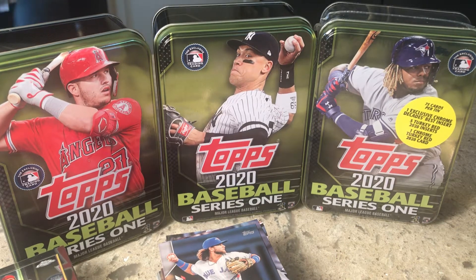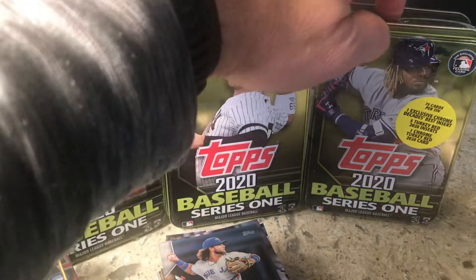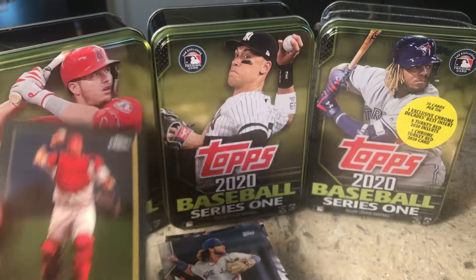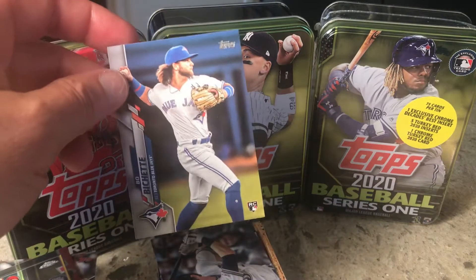All right guys, this is part three. I have opened Trout and Judge. I've got Guerrero here. Best cards out of the other two were probably this chrome Molina card, and then I got that Bowman rookie card out of the other one.